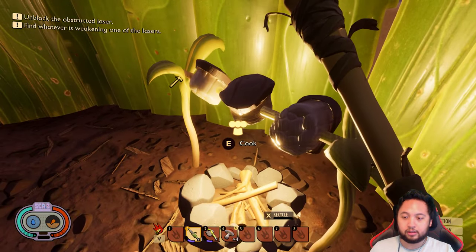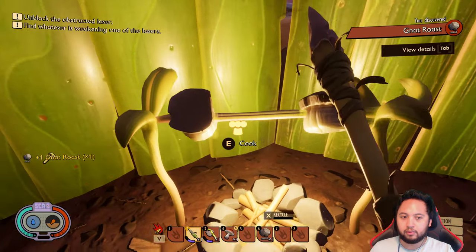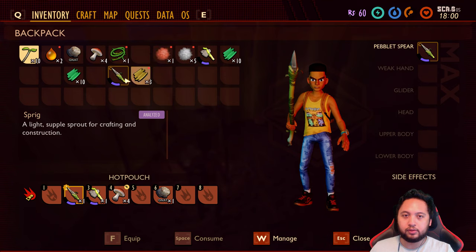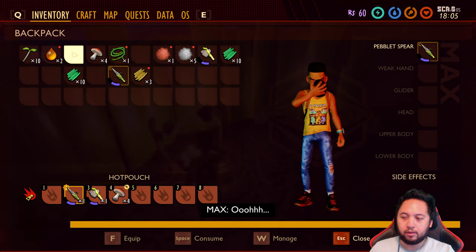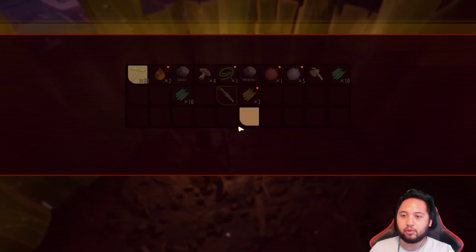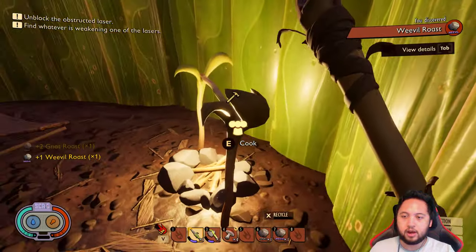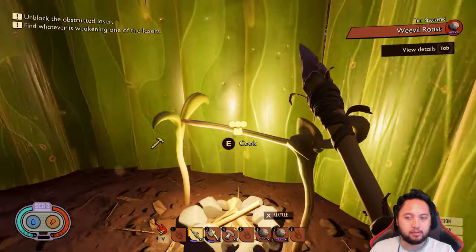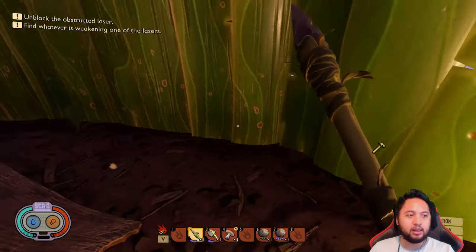How long does it take to cook? Oh, you can just take it right off! We got a gnat roast — restores a large amount of hunger. Awesome, we got some roasts. We don't need to cook anymore. Can we turn this off? Is this going to attract some things that we don't want? I frankly don't know.